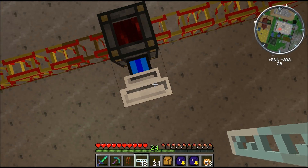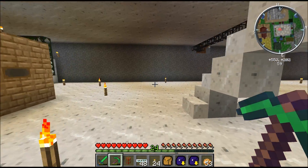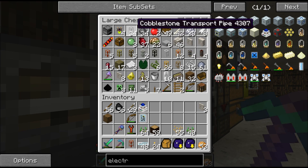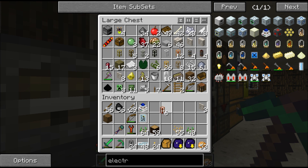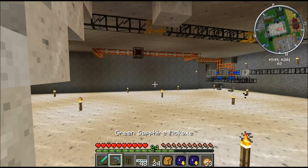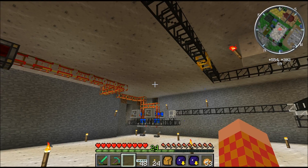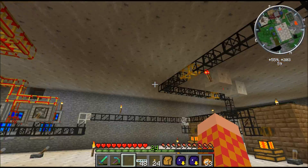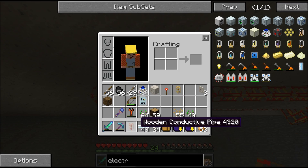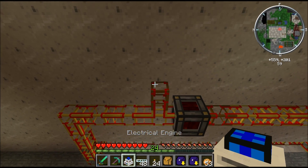Actually, I don't want it there because that's in the way. I'll run upstairs and grab cobblestone real quick. One cobblestone pipe, that's all I really need. Break that. I'm probably going to tear this whole thing down because I don't need those coke ovens anymore, unless I just have them make whatever that oil is back there - though it's mostly useless. So let's put it there and there.